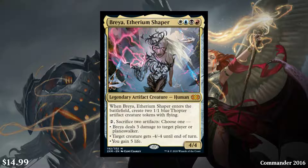Next, let's talk about Bria, Ethersworn Shaper — white, blue, black, red — legendary artifact creature, Human, 4/4. When it enters the battlefield, create two 1/1 Thopters. Then you can pay 2 and sacrifice two artifacts and choose one: Bria deals 3 damage to target player or planeswalker; target creature gets -4/-4 until end of turn; or you gain 5 life. She's kind of a utility tool — she does everything except generate card advantage. You just want to throw her in with a bunch of artifacts, and that makes a lot of sense in this set. $14.99 — it is a mythic, so that's kind of bad, but she's a very popular commander so I don't know how much it'll drop. Also, this is the first time a non-foil Bria will be available.